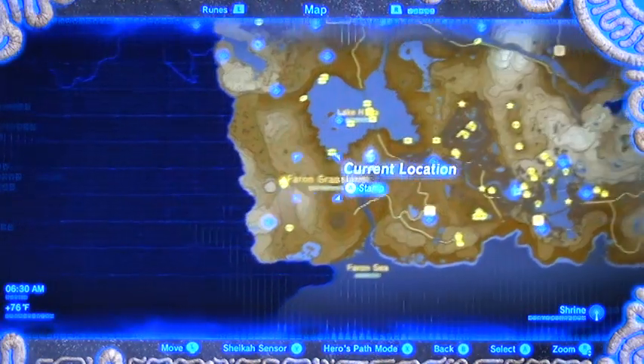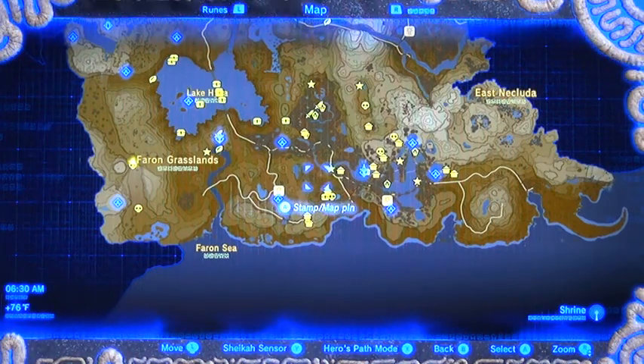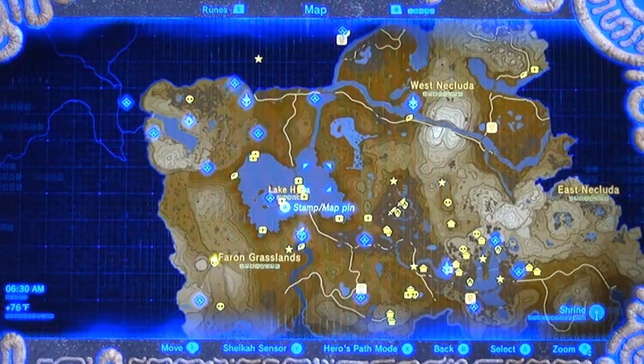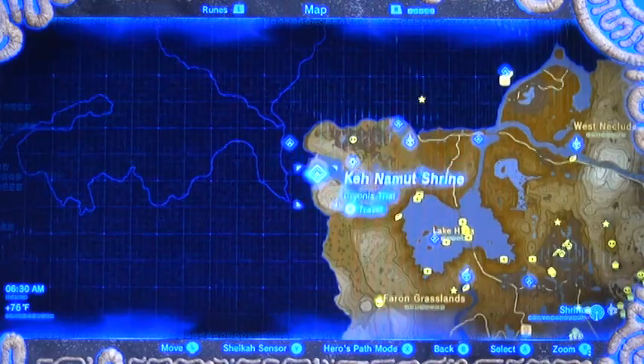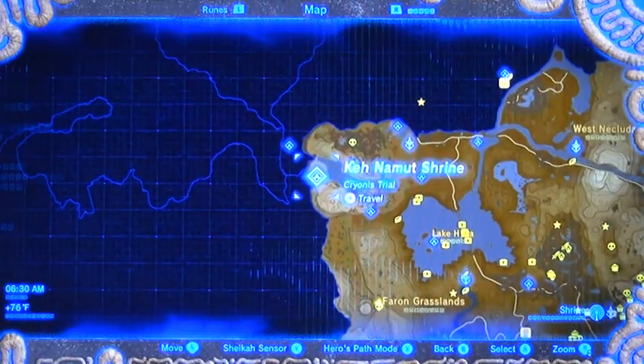That's it — that's how to take down Lynels very quickly and very easily. As you can see, my Forest Dweller's bow is just about done, but no big deal because as we do our lap around the Great Plateau we're going to get another one. That's hunt mode — we just took down four Hinoxes and two Lynels. Not a bad deal. When we come back we're going to meet up at the Great Plateau Ice Block Shrine and do this gigantic lap around the Great Plateau — lots of treasure, lots of Korok seeds, lots of fun.